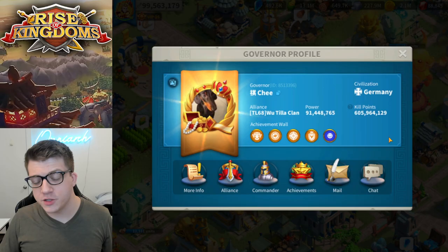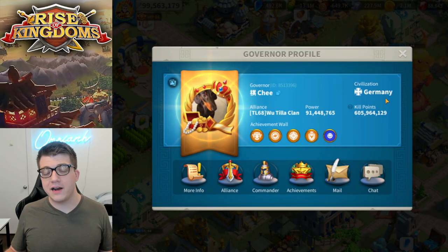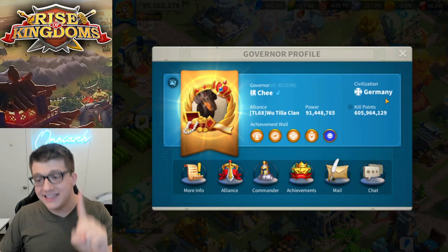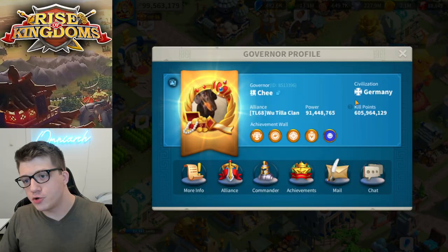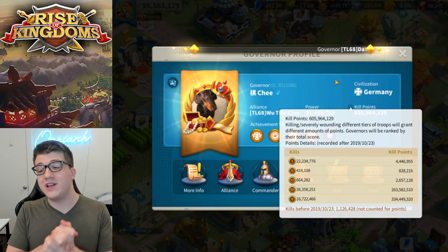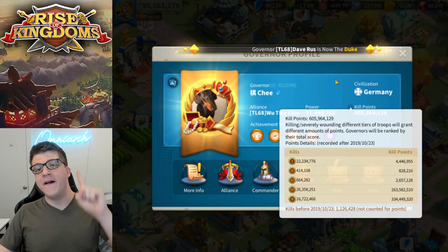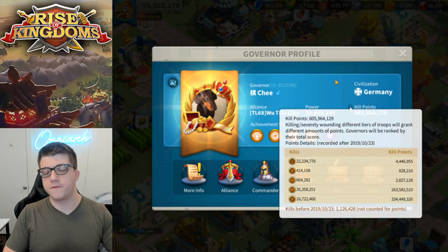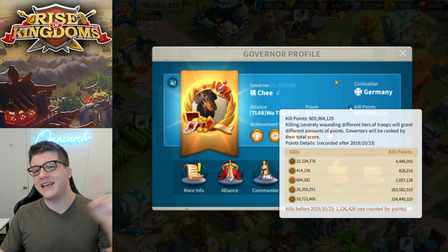First things first, let's take a look at his profile. We can see here that he is using the Germany civilization. Every time someone asks me what civilization they should pick, I always tell them if you're an active free to play player, Germany is the way to go because of action point recovery — and this is even as an infantry player. Chi does focus primarily on infantry but has been diversifying lately. Let's take a look at his kill points: 605 million kill points, with a majority being T4 kills but a majority of the kill point value being T5. Really respectable breakdown, especially considering that he's only started seriously field fighting very recently. He did let me know that a majority of his kill points comes from reinforcing rallies and garrisons, because for the first two years of his account he was primarily a T4 player.